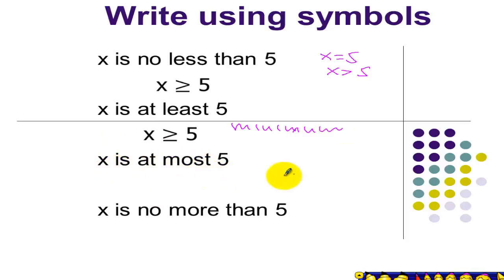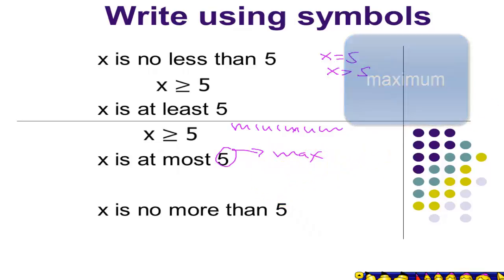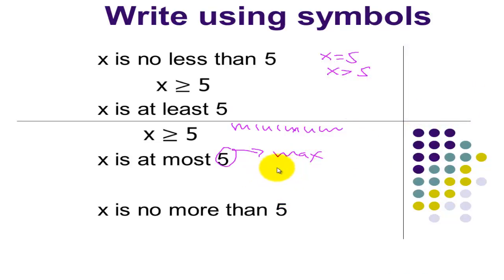x is at most 5 means 5 here is our maximum number — we can't go beyond 5. Now is it possible that x is equal to 5? Yes, it is. But we can't go beyond 5. So x is at most 5 can be written as x less than or equal to 5. And x is no more than 5 can also be written as x less than or equal to 5.